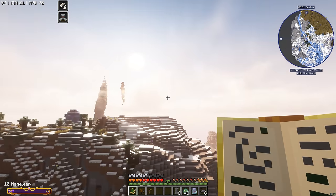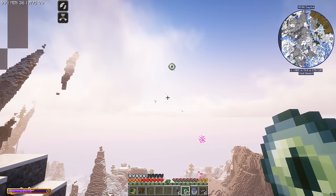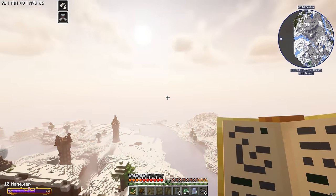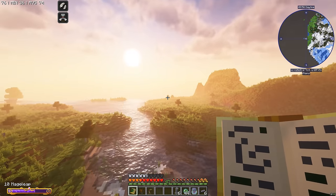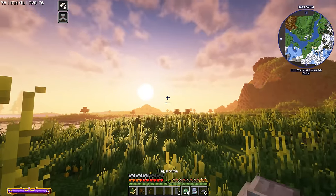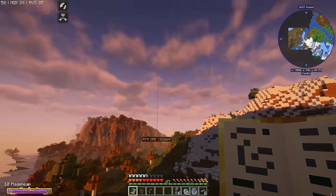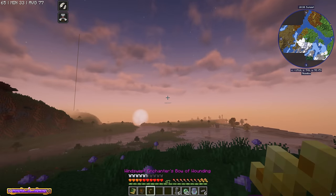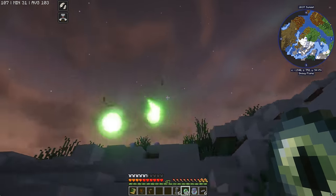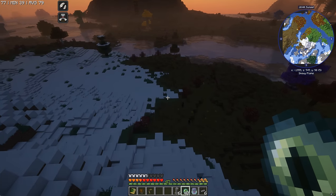We don't have infinite mana so I can't quite spam Mage Leap until the end of time, but we're still pretty good for mana. This way again. It could be a long way in this direction - I have no idea where the nearest stronghold is. Into the sunset my friends, this is where the stronghold is. One more try - yep, this direction. It looks like we found where the stronghold might be on this hill, and it's under this river. Let's get digging.